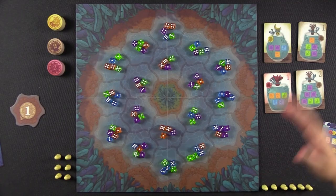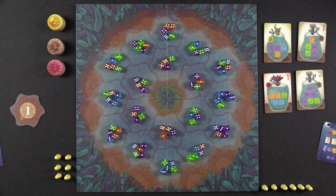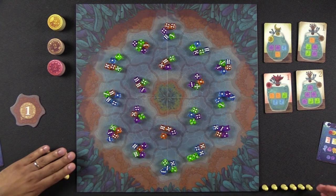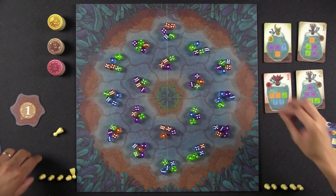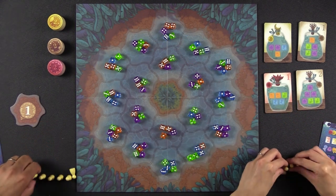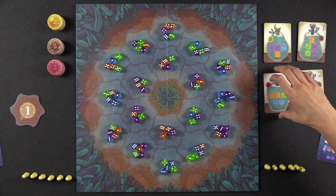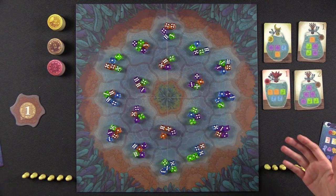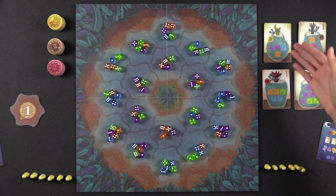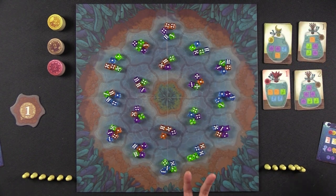Just to give you a tour of the board: we have the waters here and all of the colored dice are the Noctiluca. We each also have these pawns that we're going to use to set out onto the board to collect them. There are 12 of them total — in a two-player game we each have six; in higher player counts you divide them evenly. We also have our jars. There are four stacks of them, and we each start the game with two of them face up in front of us, showing us what combinations of Noctiluca we need to fulfill.